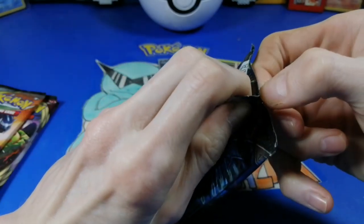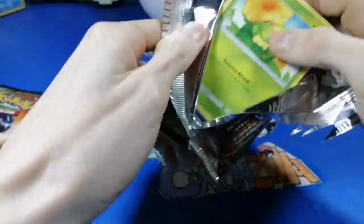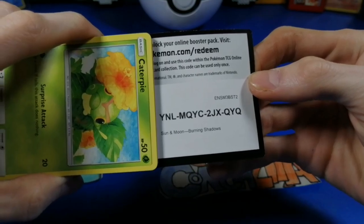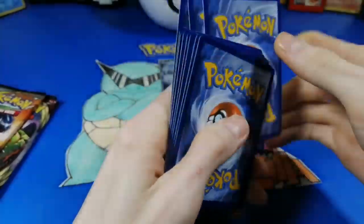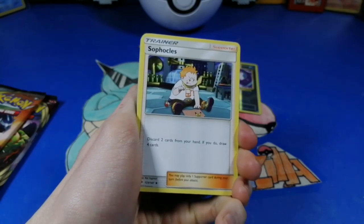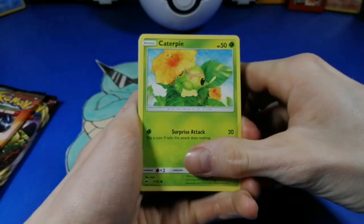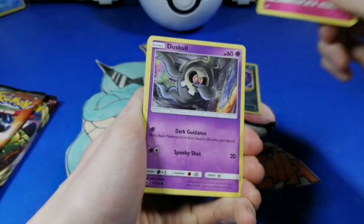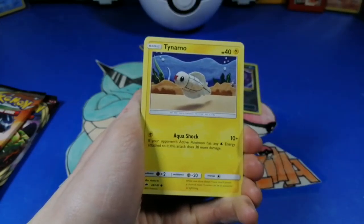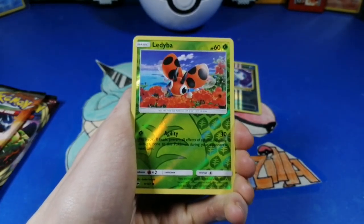Now we gotta get Charizard! Yeah, Charizard. What's with these packs — they don't want to open. There you go. One, two, three, four. We have Darkness Energy, Sunkern, Stantler, Bunnelby — oh that's adorable — Wishiwashi, Baton, Rampardos, Fairy Energy, Moro, Dusk Ball, whatever — I had a brink fart, Tiny Mouth, Ledyba — oh that's a common. Why would you think Ledyba was something? What if it was?